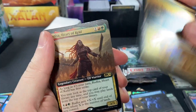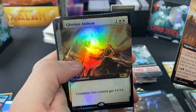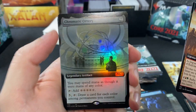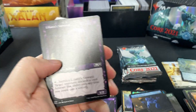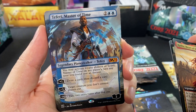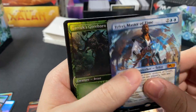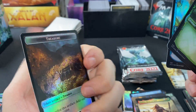We have our Plains now, so we have a full set of basics. Pack seven: Radha, Heart of Keld, Glorious Anthem, Chromatic Orrery — a nice borderless foil Mythic. So only two Mythics so far — oh, we also have a Teferi, Master of Time. I think this one is just borderless; it's card number 281. There are a couple different versions in here, and then a Soldier token.